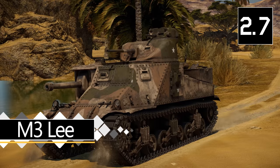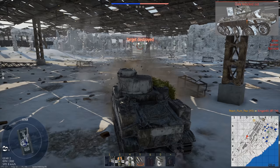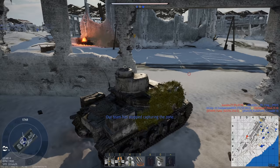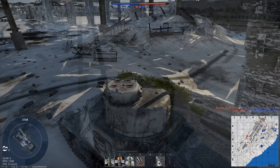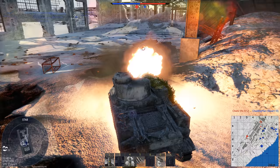Next up, we have a fairly unique vehicle — the M3 Lee. This tank is quite different to a lot of its contemporaries, chiefly because it has two guns: one 37mm in the turret and one 75mm in the hull. The 37mm is functionally identical to the gun on the Stuart. The 75mm is very similar to the Chaffee's gun in function — it uses exactly the same shells but loses a few millimetres of penetration, though it performs very similarly overall. Both guns are also stabilized, holding steady up to around 15 kph. Mobility isn't that bad — it can reach 38 kph off-road comfortably, but it doesn't maneuver very well; turning the hull is quite slow.